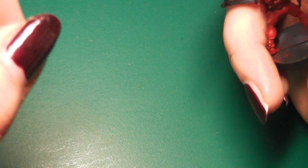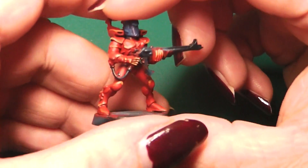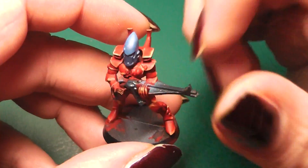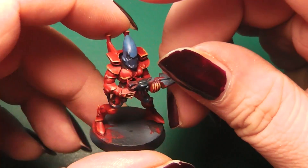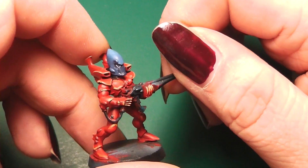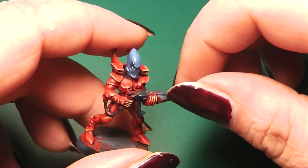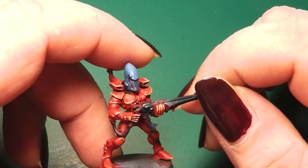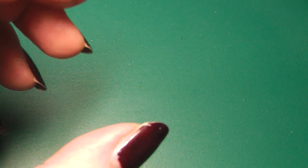I scrapped that also. Then I thought the color scheme from Saim-Hann looks nice, but I don't want the Wild Rider stuff — I don't want to field lots of jet bikes. Then I thought maybe I could create my own craftworld. So this was another test model, and first I used blue as a contrast color. But then I thought the highlights here are a little bit too extreme, and I scrapped that also.